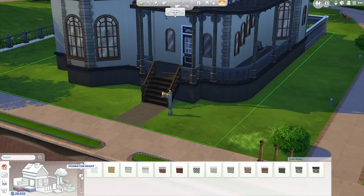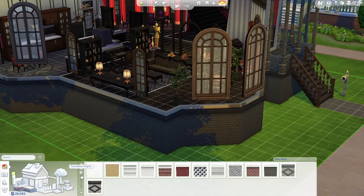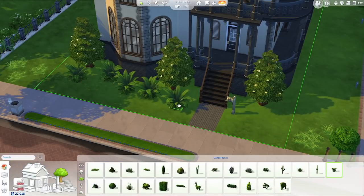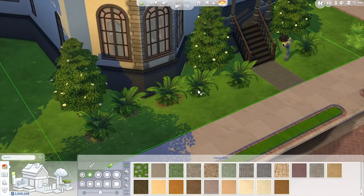I can add a foundation and change its height at any time. I'm almost done, but I want to add some finishing touches — some plants, and I'll paint the terrain here.